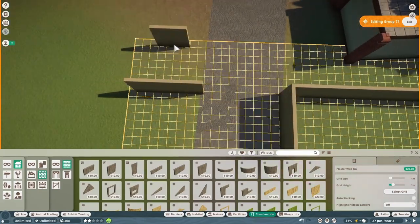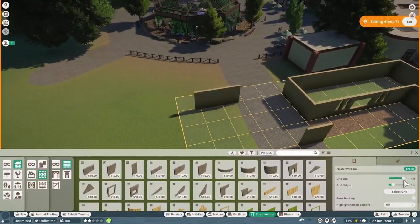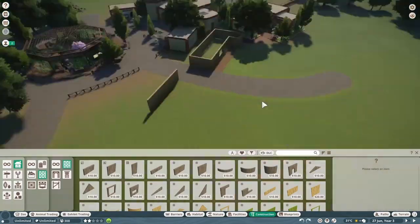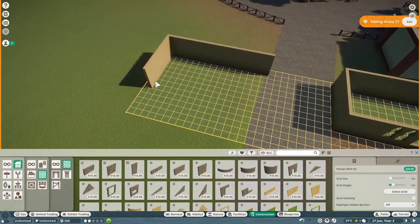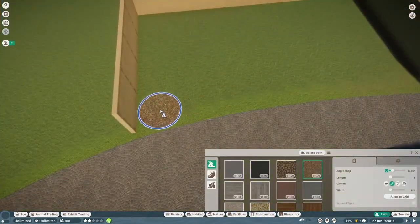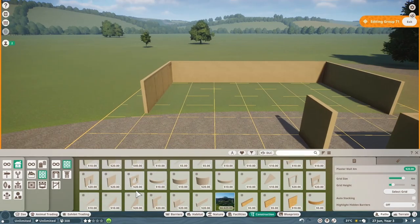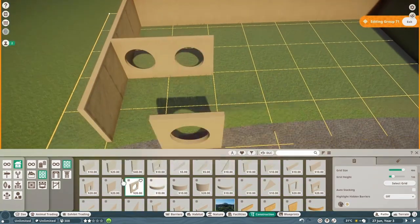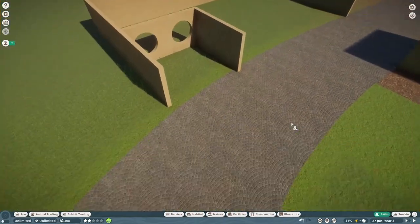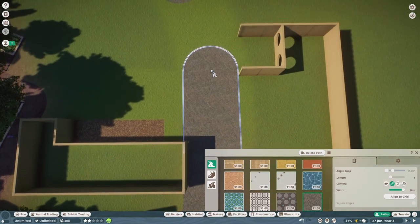We're basically starting off with one of the pathways — the first pathway to the left as you come into the zoo — and this is going to be our Africa section. For the first Africa animal I decided to do the meerkats because they're small, they're cute, and they're not a very large animal. I didn't want to put lions or something at the entrance of the zoo, as I don't think that would be a very good flow for guests.